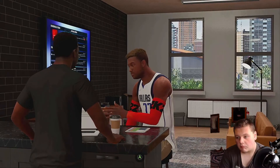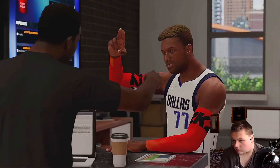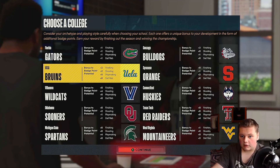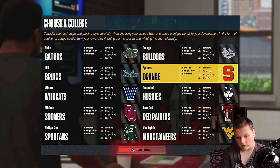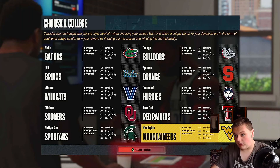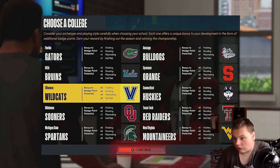I'm going to college — that's the path I always saw for myself. Choosing a college: each one gives you bonus badges. The Gators give one extra badge. The Bulldogs give three extra finishing and one playmaking. The Mountaineers — West Virginia — give one finishing and three defensive. The Wildcats give four playmaking. Another school gives four shooting — that's 33 shooting badges total.